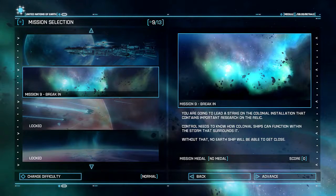Hello and welcome back to Strikesuit Zero. I am your host Tin Man and it looks like we are going on to Mission 9, where we are leading a strike on a colonial installation that contains important research on the Relic.